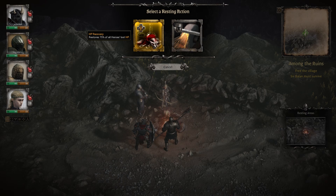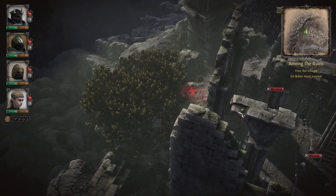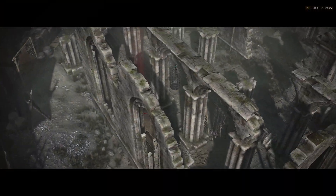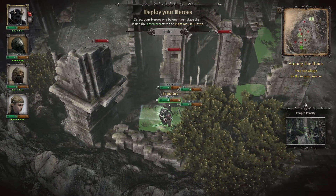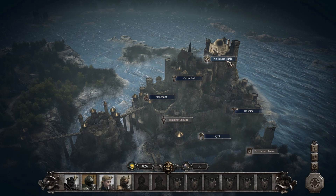Since each mission has a specific objective, you don't have to engage in every fight. If you try to fight everything, it will wear your party down and potentially make the final fight of the level significantly harder. Once you have completed the main objective, you are able to go back through the level and do anything you might have missed. Shortly after the prologue, you will unlock Camelot, which serves as the main hub for the game.